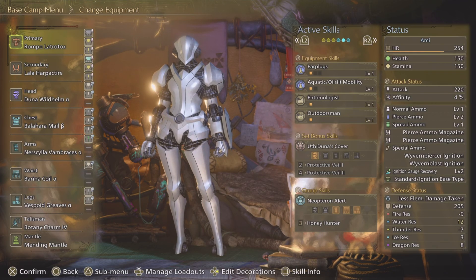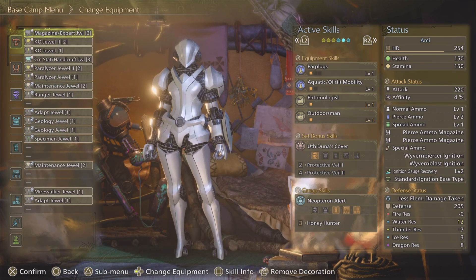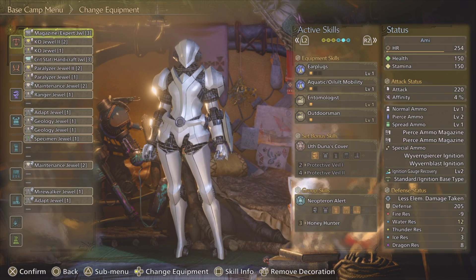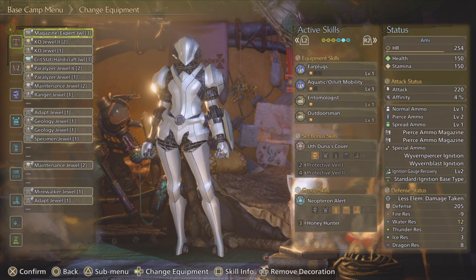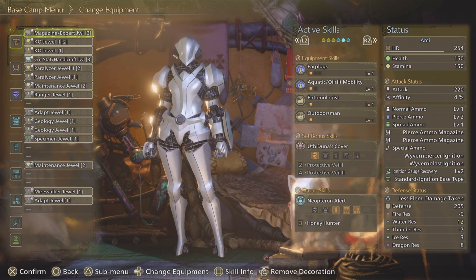You can maximize the foraging you do with a proper forager set. If you would like to copy mine, you can follow me at Foxtrot Whiskey Niner Echo Hotel 6 Yankee Delta and copy the loadout from my profile. It will grant you honey hunter, botanist, geologist, entomologist, outdoorsman, and tool specialist for your ghillie mantle. Everything a forager needs.